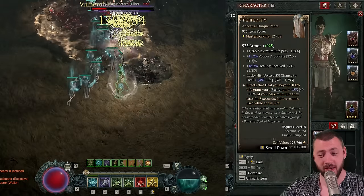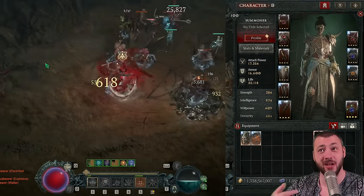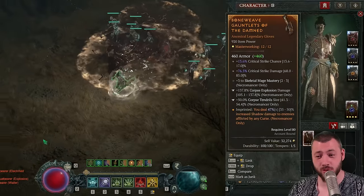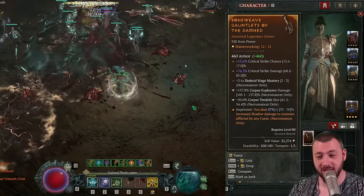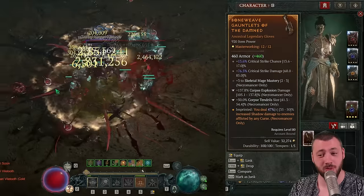How do you overheal? Simple — with the Skeletal Priest. I use the Skeletal Priest, it heals for eight seconds, and it overheals me consistently to keep getting a barrier. Gloves can have a huge amount of critical strike damage, and you want that. Plus three to Skeletal Mage Mastery on the gloves too.